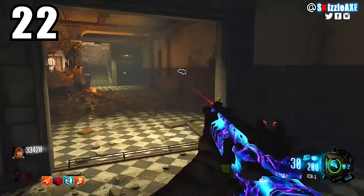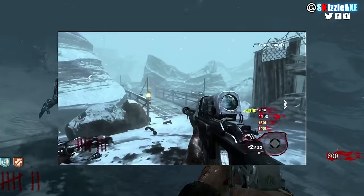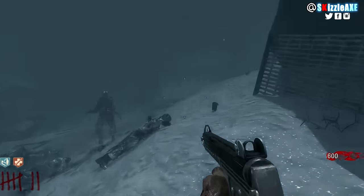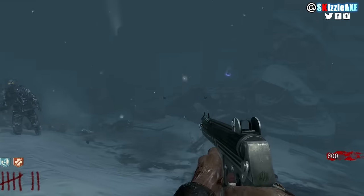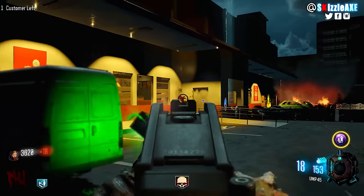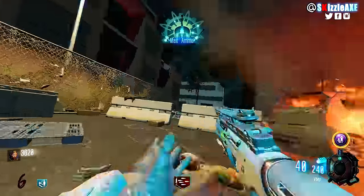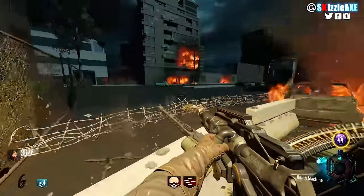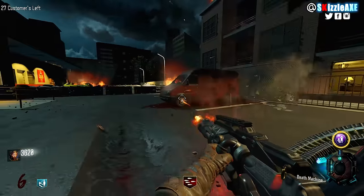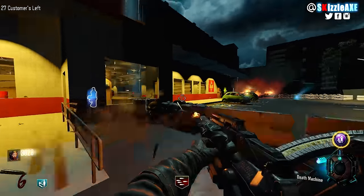Coming in at number 22 we have the second wonder weapon in Call of the Dead, the Scavenger. It's a sniper rifle and the thing is it's shit without PhD Flopper — and of course PhD Flopper was on Call of the Dead, so if you have both it's really good. But after round 30 or 40 it's not gonna be useful, and a lot of people want to use wonder weapons to go for high rounds. If the wonder weapon isn't gonna perform on high rounds, what's the point? That's why it's at number 22.